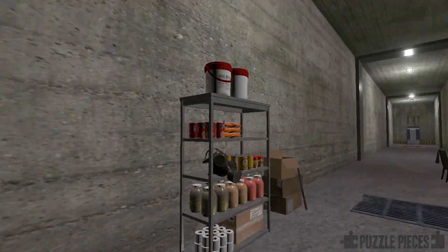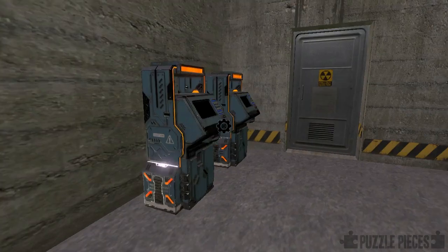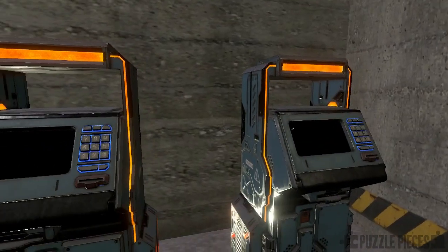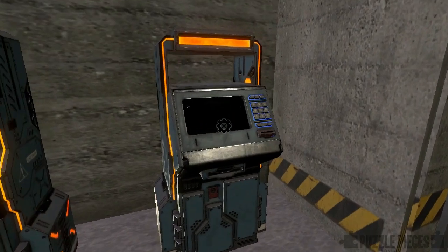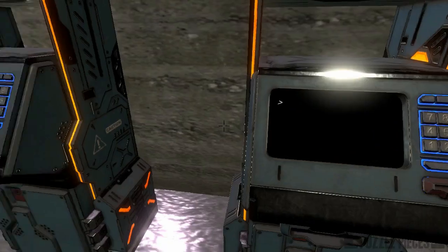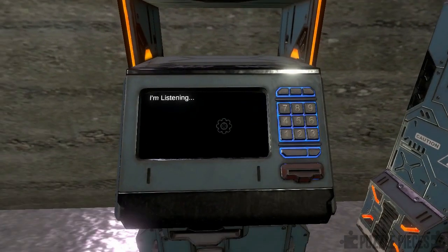In this area we've got some props here — nothing else we can interact with other than these two console terminals at the end. This one as before expects some kind of password input. The one on the left is a bit different though — if you try to interact with that you just get the message 'I'm listening.' Now this took me a little while to figure out what to do with this one, but the use of that terminology sounded slightly odd and quite particular.